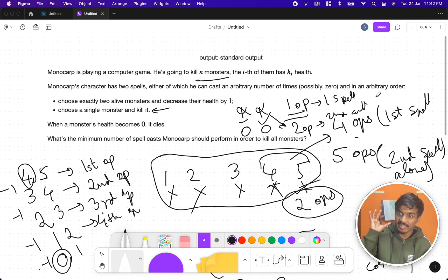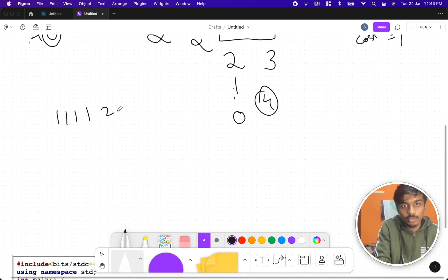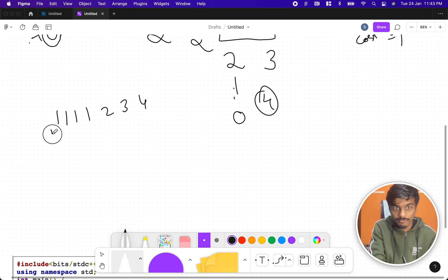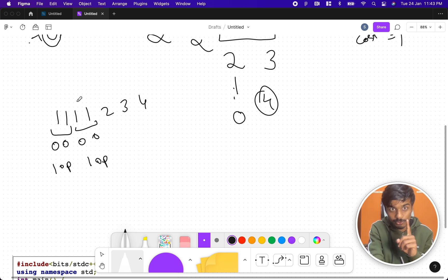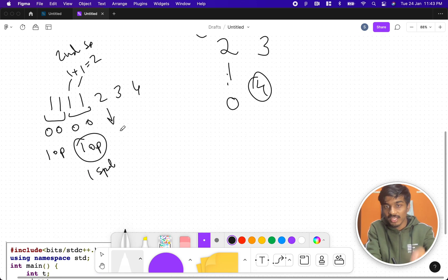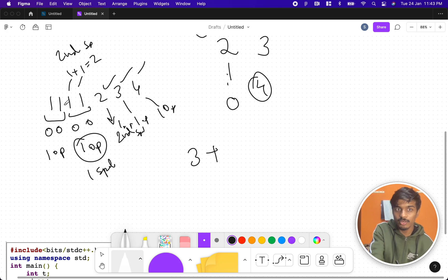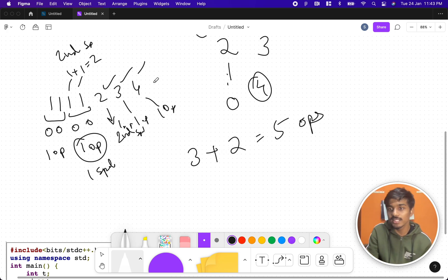For example, take one, one, one, one, one, two, three, four. If a number is one, we can apply the first spell to a pair: decrease both to zero in one operation. That's better than two operations from the second spell. For two, three, four we can only use the second spell — one operation each. So counting: three ones paired gives one operation for first spell plus one leftover one, then three more — that's five total operations.